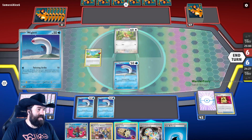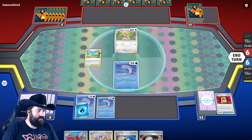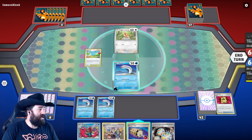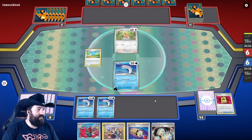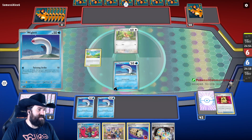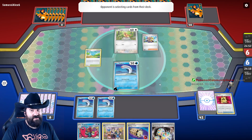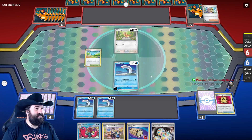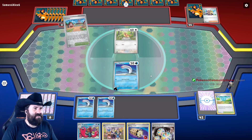We're not going to put anything on this one just yet. If they knock it out we can Reversal Energy the other one. Let's try to incentivize them to knock out this Wigglet. Opponent, please — don't hurt my Wigglet!